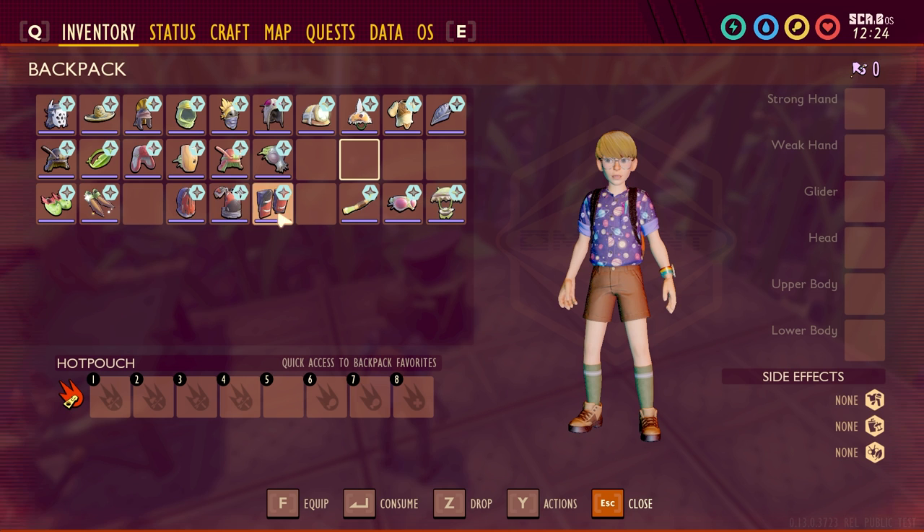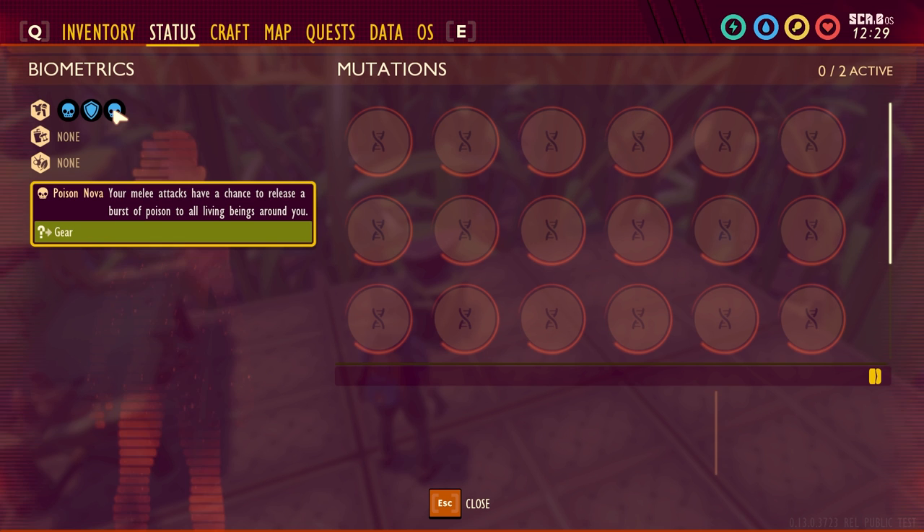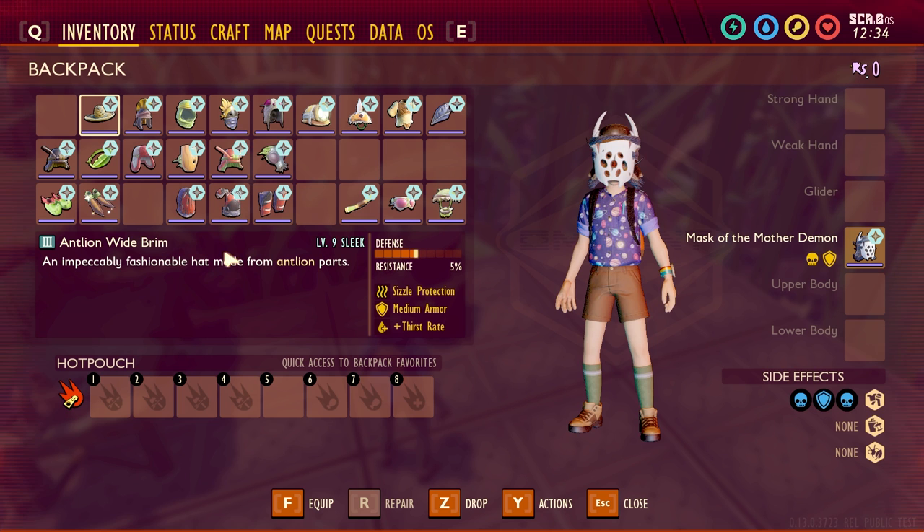First, starting off here is the Master Mother Demon. This is your normal effect and it does add Poison Nova. Once we equip that, we'll be able to look at our status and see Poison Nova: your melee attacks have a chance to release a burst of poison to all living beings around you. That's the one for the Mother Demon.